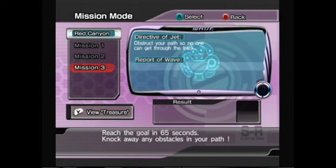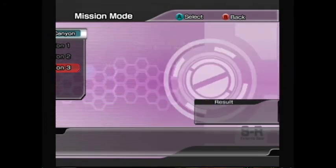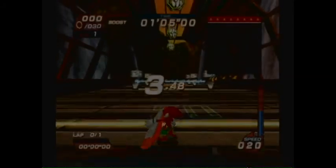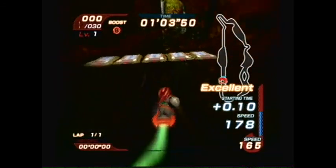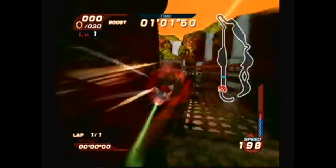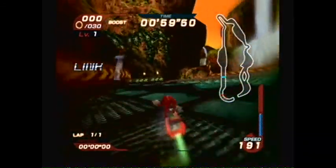So once again we do Mission 3 as Knuckles, where we're punching through everything, just like we did in Splash Canyon. Waves missions can feel a little bit repetitive because of that at times, because you're really just doing what you did in Storm's mission again but on the harder track.